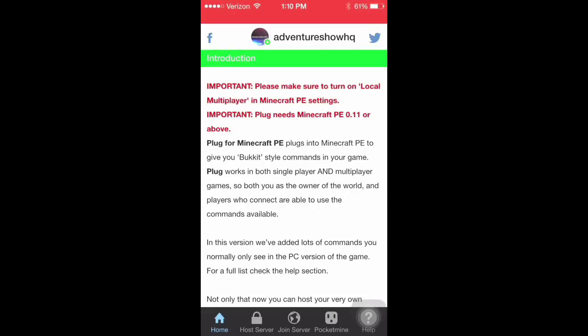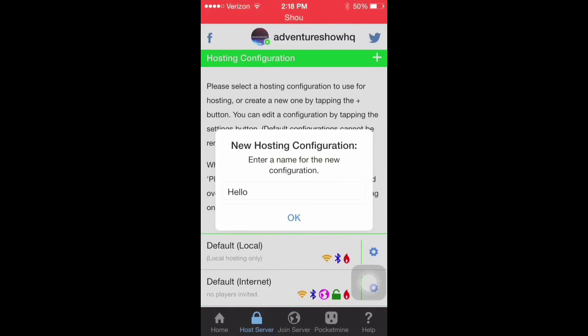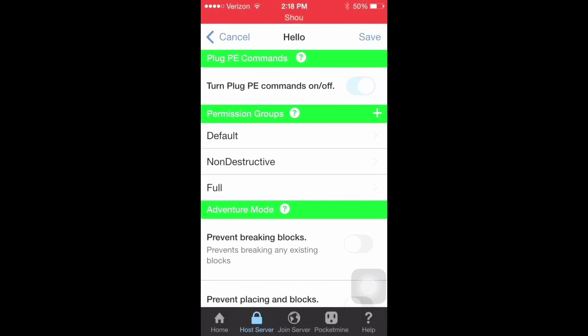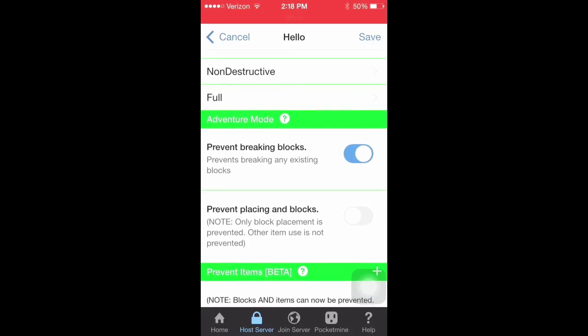When you get in the application, you'll see that there's a lot of information and a lot of tabs. Let's go over hosting. After you've named your server, you'll get so many different options to choose from. You can have the hosting online, you can have it local, you can have it Bluetooth — so many different options.